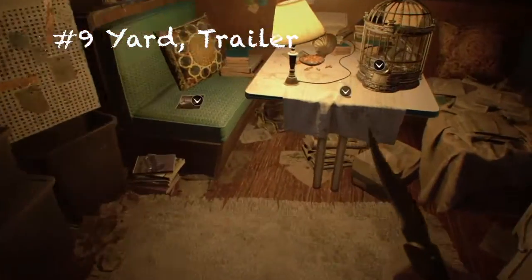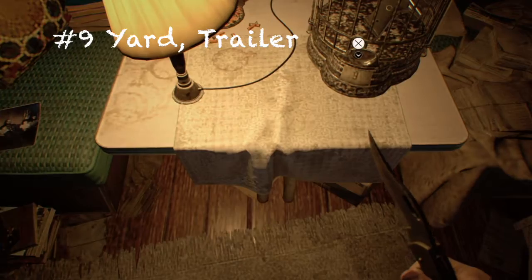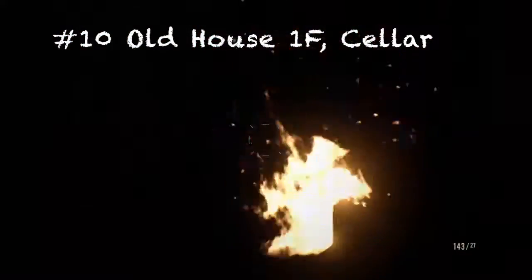For the ninth one, it's also in the yard but inside the trailer. Once you open the door, turn to your right and you'll easily find your coin next to the .44 Magnum where you slot in your coins.